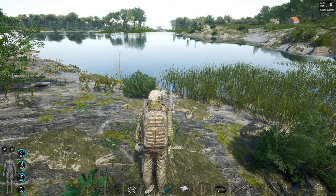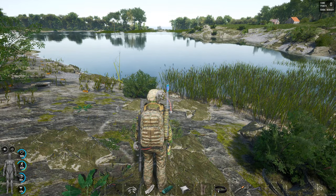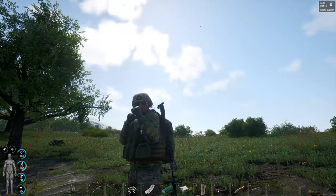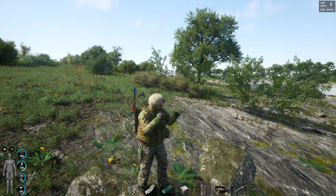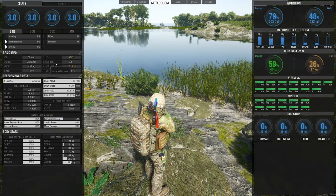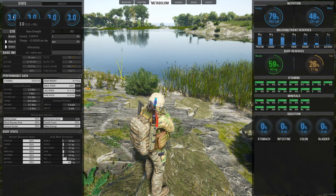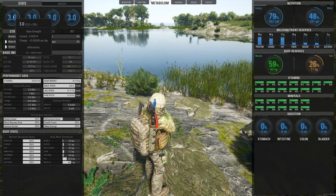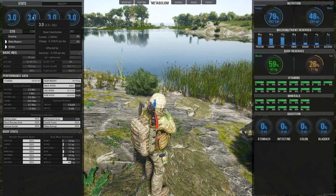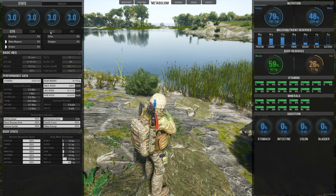This is what you're working towards — enjoying the game and being a lethal weapon. The first thing to focus on in the metabolism system: you can level up Strength by carrying weight while running, jogging, or walking. You can level up Constitution by walking, running, jogging, or swimming. And you can level up Dexterity by having a calorie deficiency.